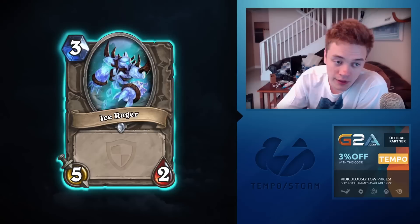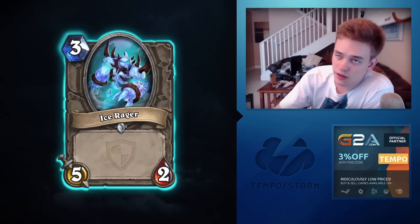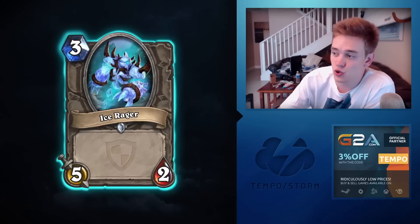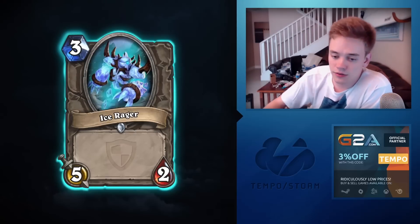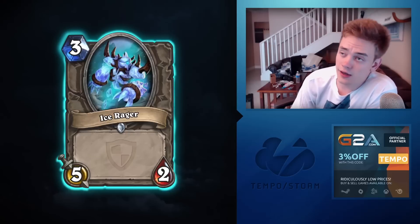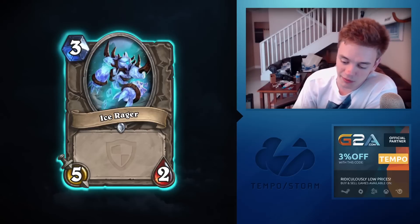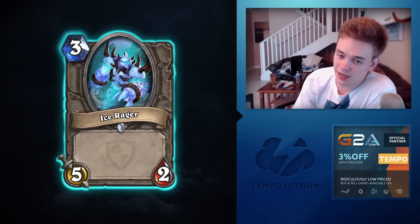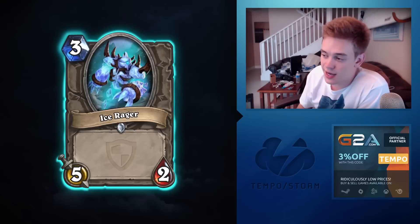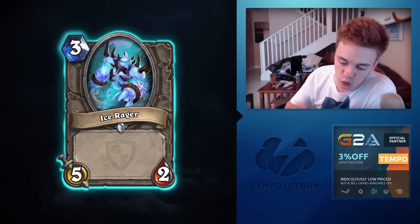Ice Rager: a second example of blatant power creep. I've always been more of a Scorpion fan than Sub-Zero so I'm a little salty that Magma Rager is smaller than Ice Rager. Three-mana 5/2 is actually pretty good — the Druid card that lets you make a 5/2 is impressive. But you're not going to see a vanilla card like this in constructed. People will play Wolf Rider in aggressive decks and Earthen Ring Farseer in defensive ones. There's really no place for this when competing against role-specific cards like Shade of Naxxramas, Deathlord, and others.